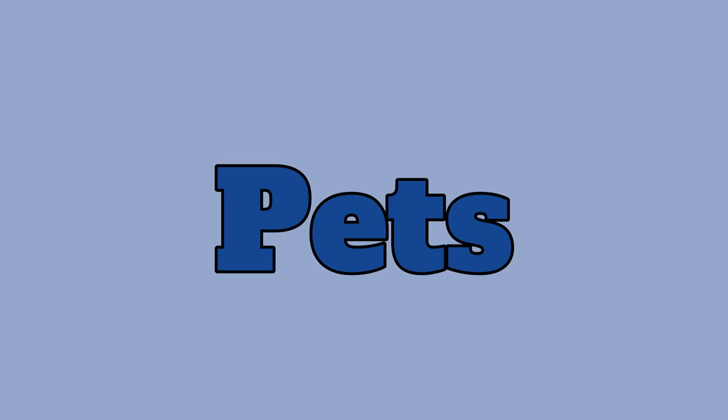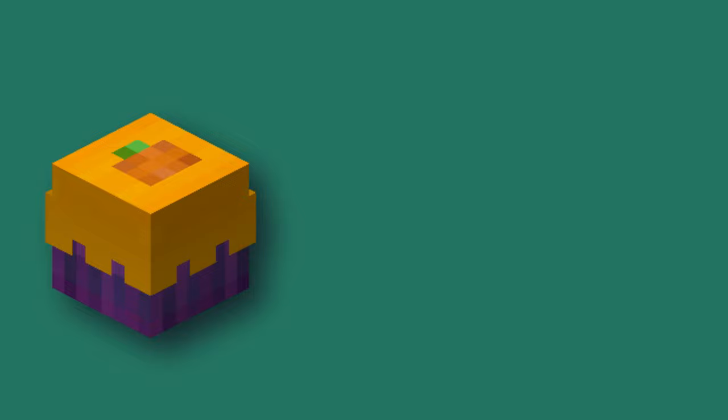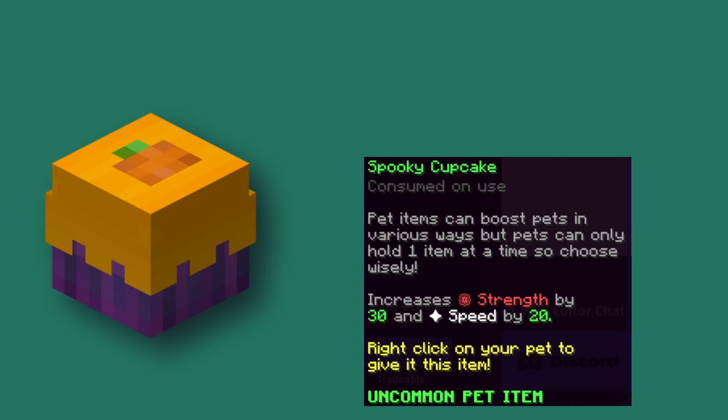Pets. There are really only two options for the early game: the Griffin and the Enderman. The Griffin is much better and costs only slightly more. If you have the money, you can also buy a Spooky Cupcake from the auction house for around 100,000 coins and give it to your pet as a pet item. The cupcake gives your pet an extra 30 Strength and 20 Speed. You can give it to your pet by right-clicking while the pet is equipped.